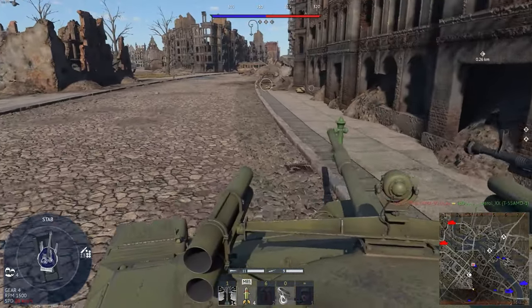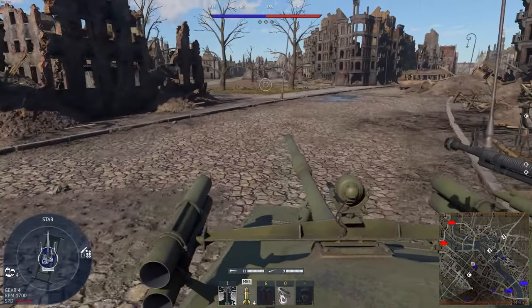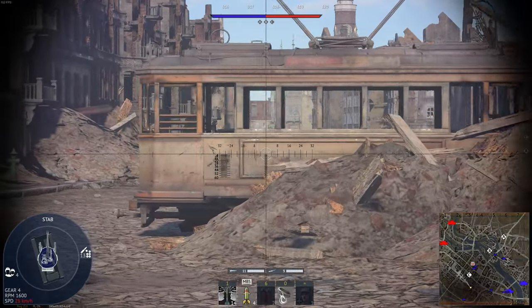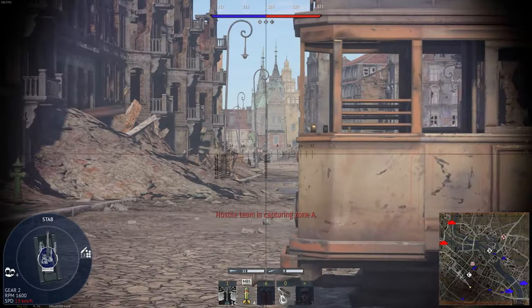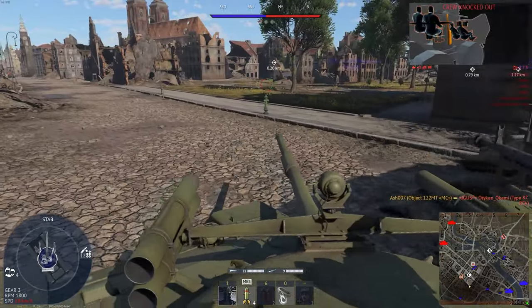It's also got a DShK machine gun turret on top - a turreted machine gun. Those things are incredibly potent. I like it. Big old box drum on the side there. There's a vehicle in front of me here - an RCV - completely gone and gutted. You're going back to the hangar, sunny Jim.